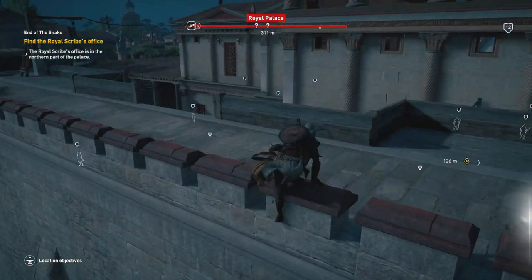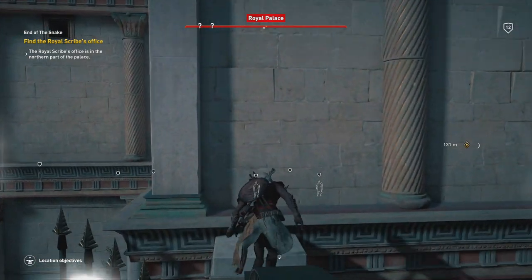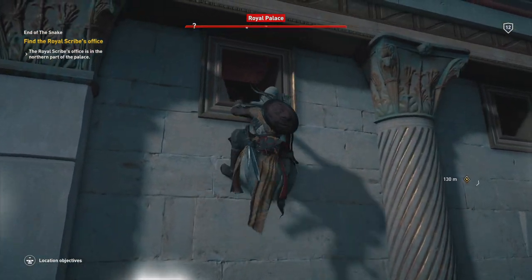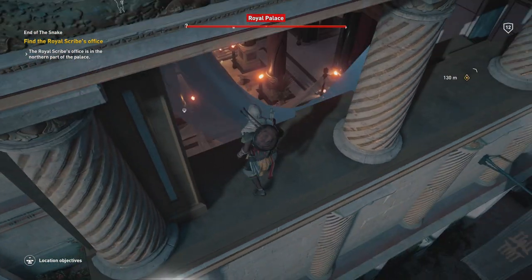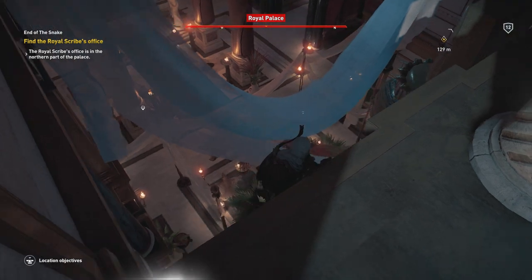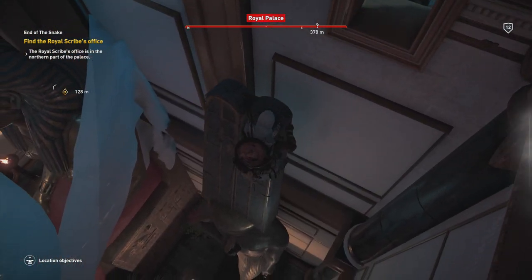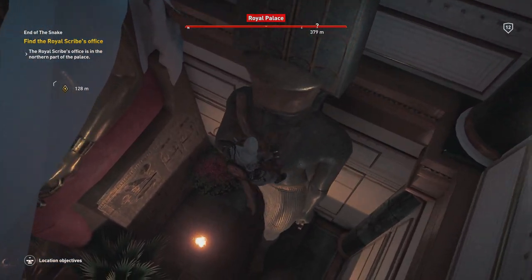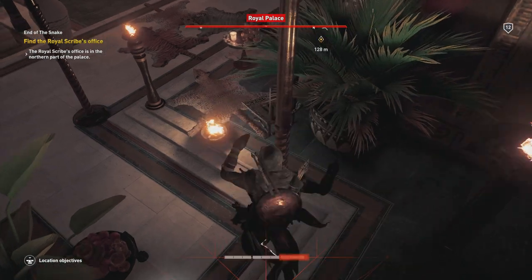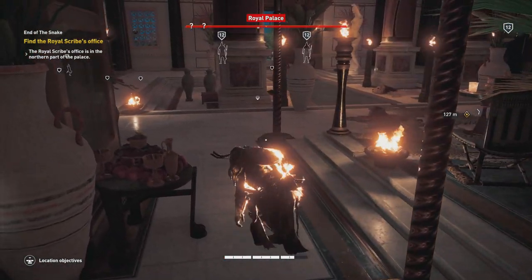We're going to climb right over — make sure you crouch. The plan is to go over this fence. Managed to make it work, that's awesome. Now we're just going to climb up to the opening. We're in the opening, and now hit O if you're on PlayStation 4 to drop slowly — don't hold it, just hit it, dropping slowly. We drop down and there's no people in here, they're just guarding the actual entrance. Try not to do what I did though — this was smooth right up until I lit myself on fire. Definitely recommend: don't light yourself on fire.